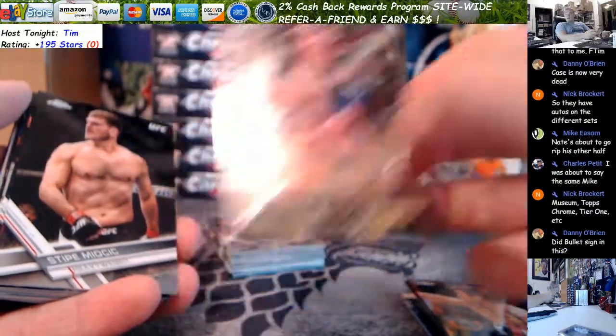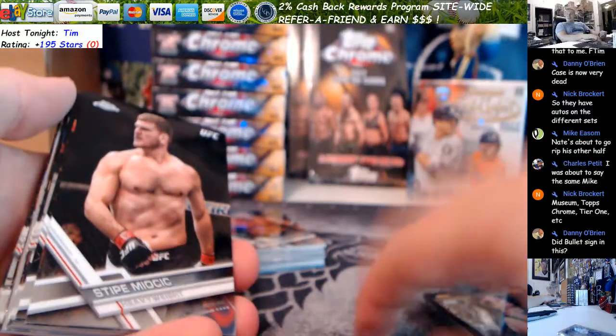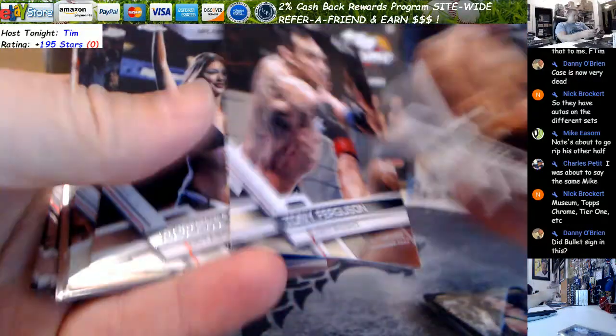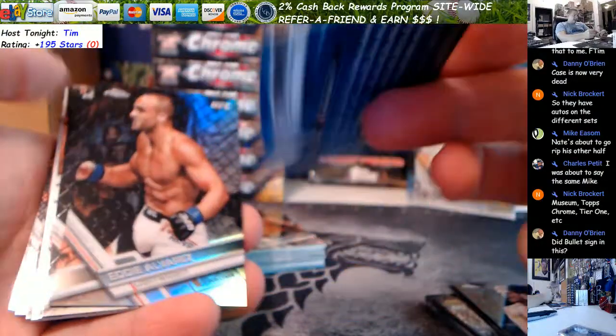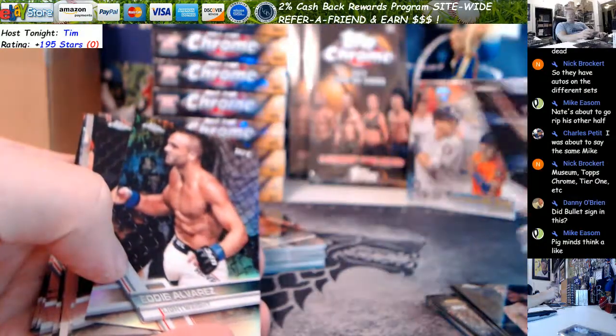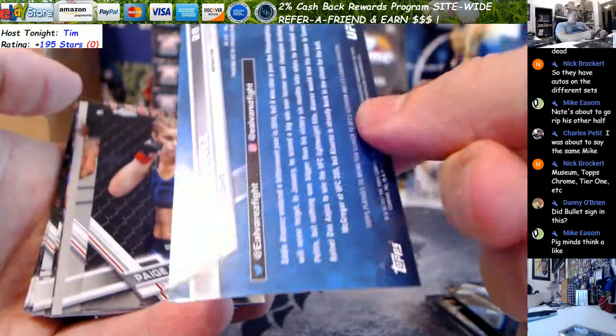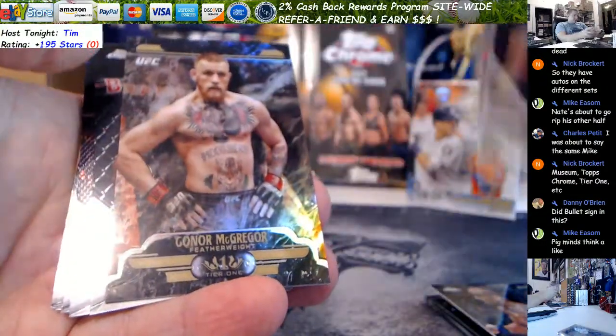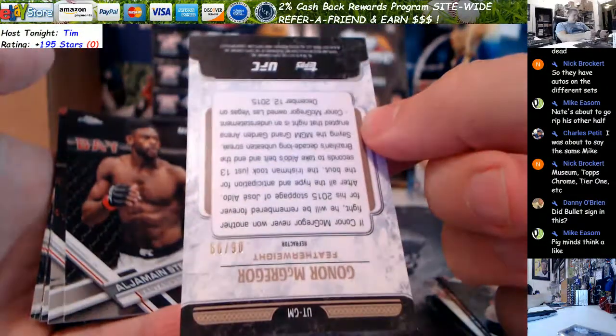Jay Jax. I don't think Valentina signed in this, Danny. I didn't see her, but I could be wrong. Is she on? Check the checklist — somebody pull it up. Ariane Refractor. Eddie Alvarez Refractor, too. Blue Ariane. Eddie Alvarez. Paige. Rivera. Justino. Connor — that's out of 99. Damn, that's nice.